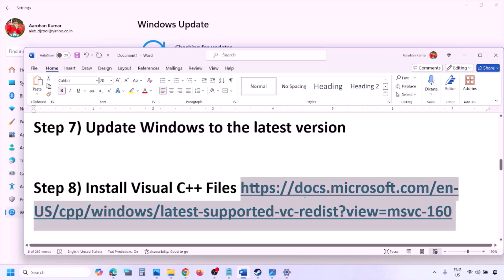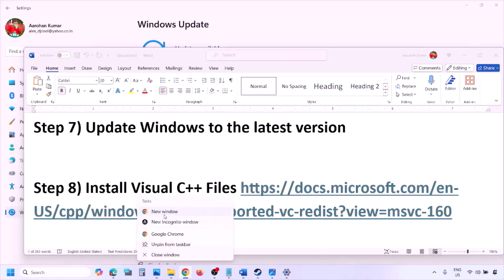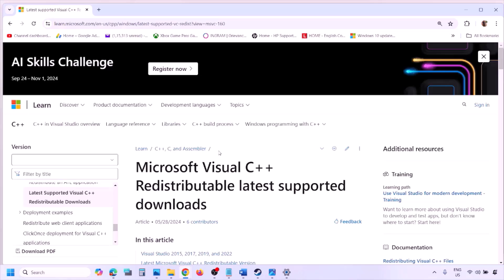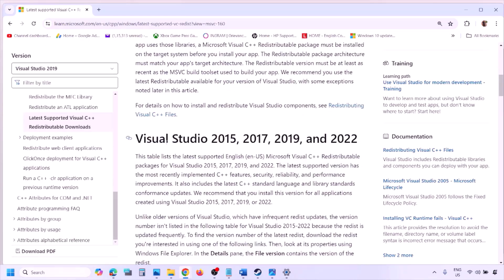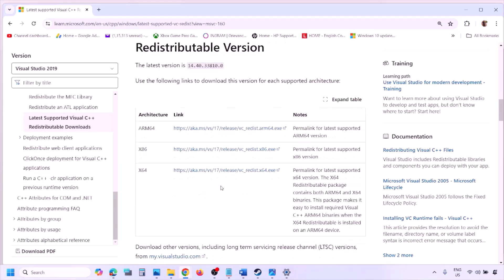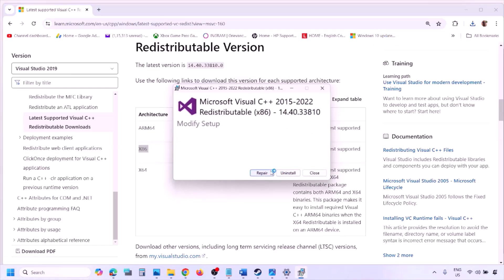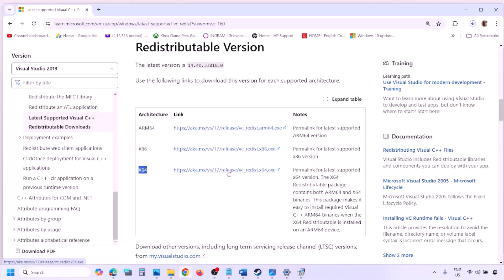The next step is to install Visual C++ redistributables. Copy the link provided in the video description and open it in a browser — it will take you to the Microsoft website. Download both the Visual Studio 2015-2022 x86 and x64 versions. Run the x86 EXE file; if you see the Install option click Install and allow. Then download and run the x64 file as well.